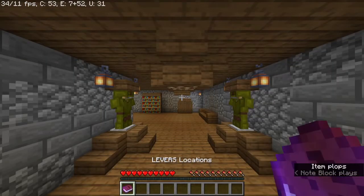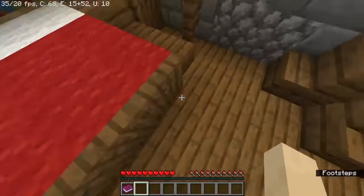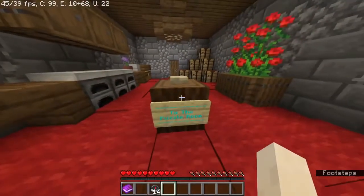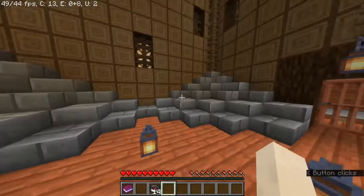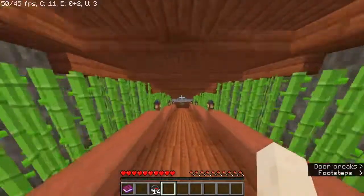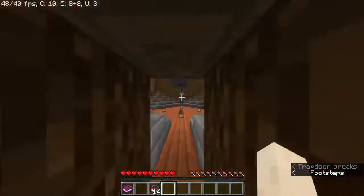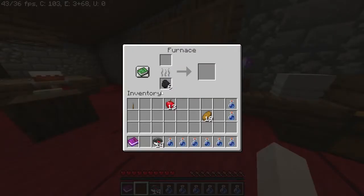All right, we are here. Lever locations - there's one in our house, so let's try to find that. Okay there's one downstairs, to the puzzle room. Oh this is the puzzle room - we needed five levers, right? Where do we need to place them? 'Place here the levers.' So yeah we don't have any yet. Let's go back to the house and look everywhere. Oh we found it! That was easy - I didn't even get to go outside.